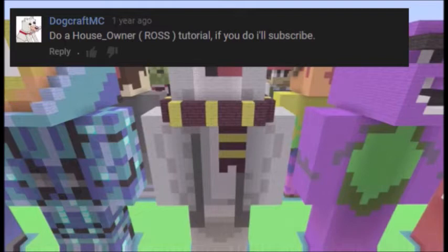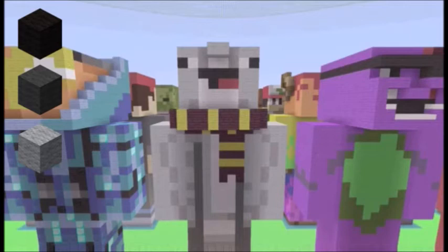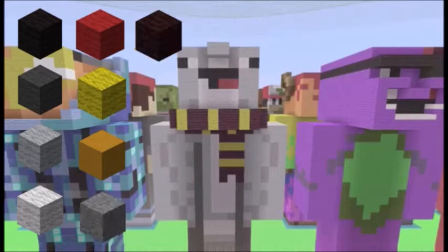The blocks we're gonna be needing are black wool, gray wool, light gray wool, white wool, red wool, yellow wool, yellow stained clay, stone, and nether brick. Anyways, let's get straight into it.